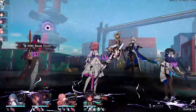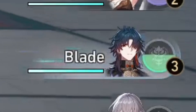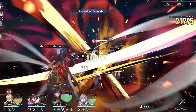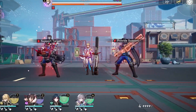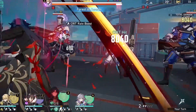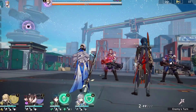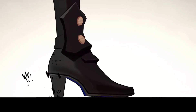A less accessible but extremely powerful team involves Luocha, Tingyun, Bronya, and Blade. Having Bronya go after Blade is important — it lets him use his skill and then basic with the enhanced attack after receiving the extra turn. You could swap in Silverwolf depending on the encounter. A buffed Blade attacking a low-defense enemy lineup is extremely satisfying.